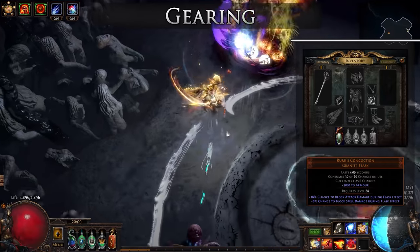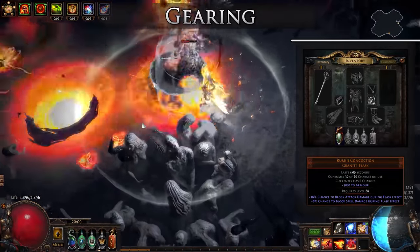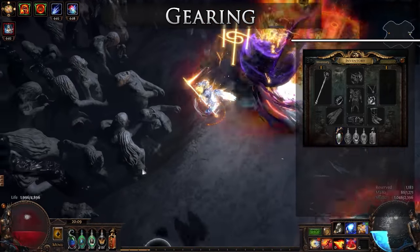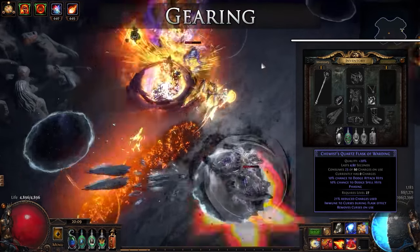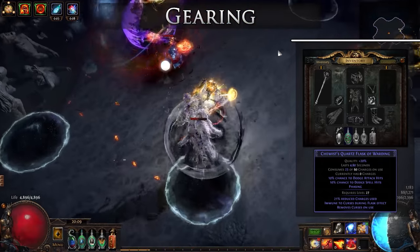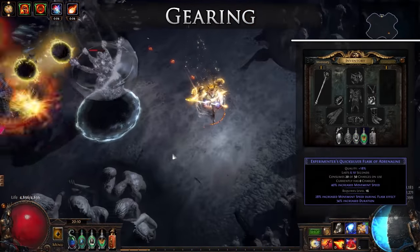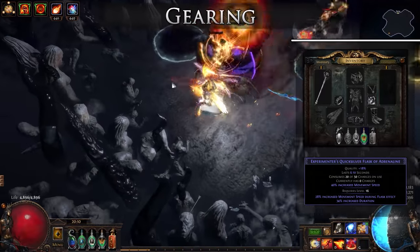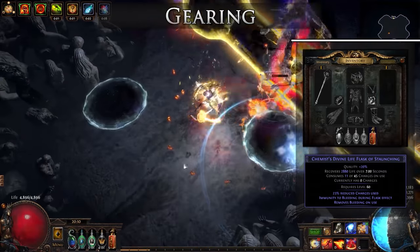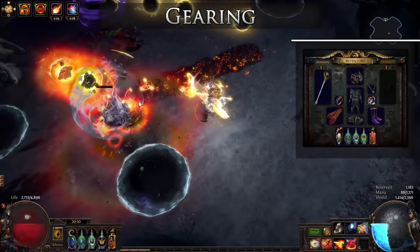I chose to use the following flasks. Rumi's Concoction for mapping and some bosses to provide extra defense with the block we have — for endgame boss fights you can replace this with a Wise Oak, which gives more fire penetration as long as our fire resistance is the highest uncapped resistance. A Quartz Flask mainly for phasing to allow us to pass through enemies while we Brand Recall, though you could also swap this for a Basalt if you wish for more flat mitigation. A Silver Flask for more cast speed and movement speed. A Quicksilver Flask for more movement speed to get through maps quickly — make sure to roll this with an of Adrenaline suffix. Finally, a generic life flask to recover life in dire situations — getting an instant recovery on one of these is preferable. I'll show some example jewels used in my build within the video and leave their affix priority in the written guide. The only unique jewel I used is a 'Damage Penetrates % of Fire Resistance while affected by Anger' Watcher's Eye, which is purely for damage and not required by any means. For rare jewels, you will want to be looking for percentage increases to your damage, life, and cast speed. You will want at least one abyss jewel with flat cold damage on it so you can apply reliable chills to enemies with Orb of Storms — getting lightning damage on it as well is beneficial for applying shocks with your Armageddon Brand.